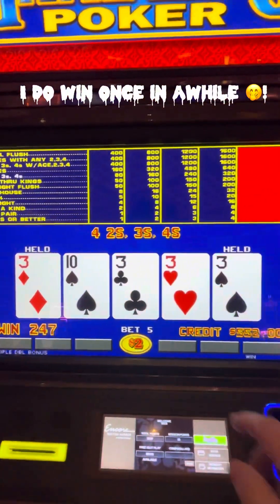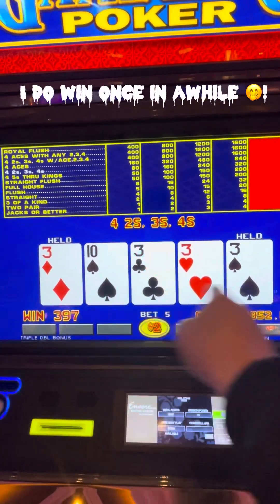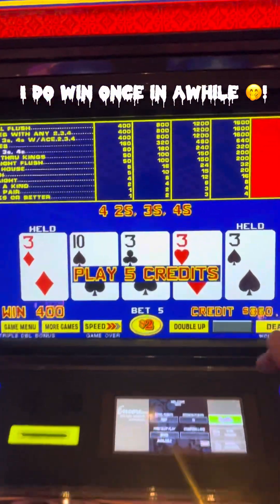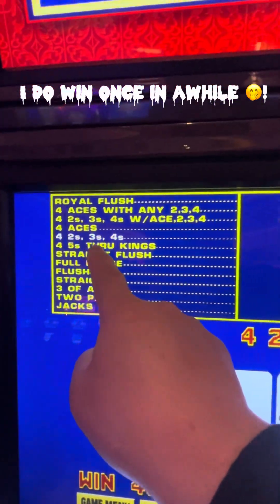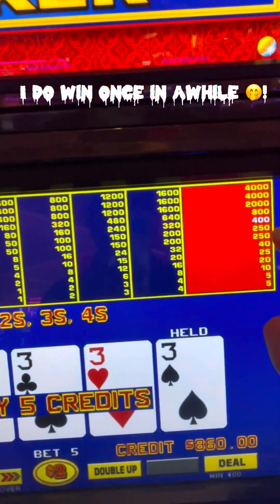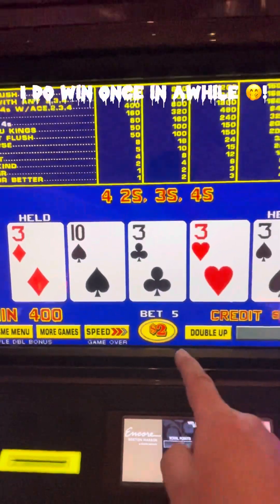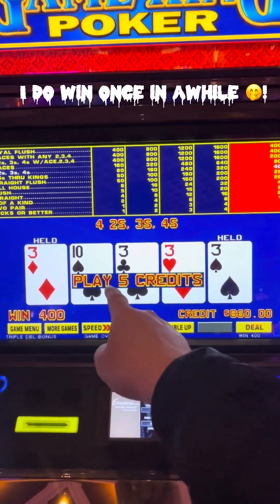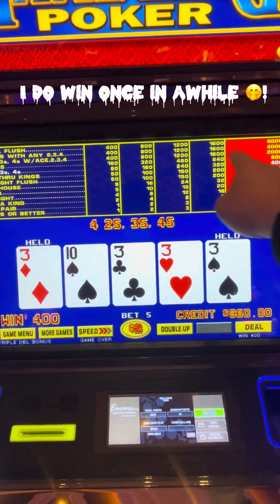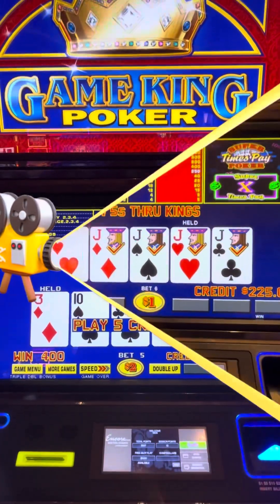Look at that — I got dealt two threes and I got four threes! Missing the kicker, but look at that — that's eight hundred dollars, baby, eight hundred dollars on a ten dollar bet. First time I've played two dollar denom and I won. If I'd only got a little kicker, that would have been four thousand dollars. Very nice.